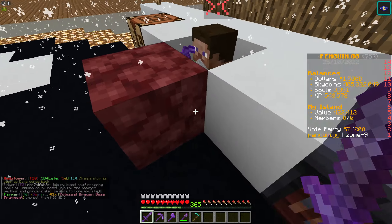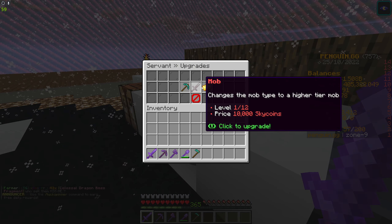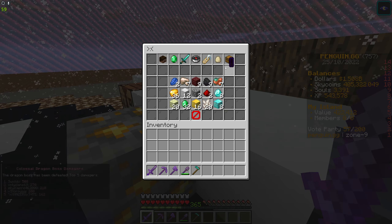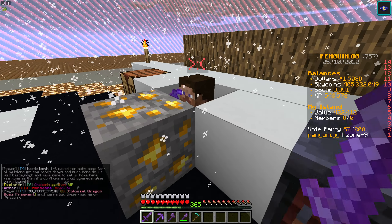Jeffrey over here, this cool guy, is now maxed out. He's level 10 mining and level 10 efficiency, so he's maxed out. He's collecting me stuff — I've just emptied it so he doesn't have much on him. But we're going to be doing that.